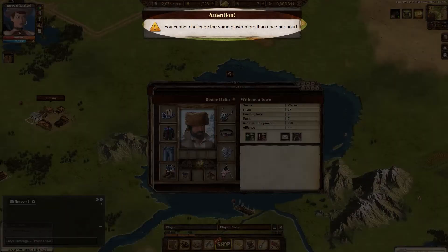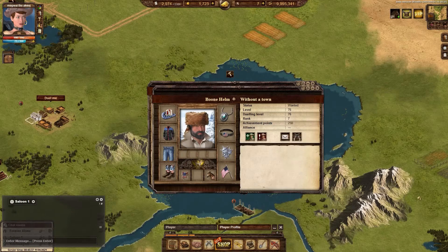Once a player duels another player, they must wait an hour to initiate a duel with the same player. However, the defender does not have to wait and can initiate a duel on someone who just dueled them.